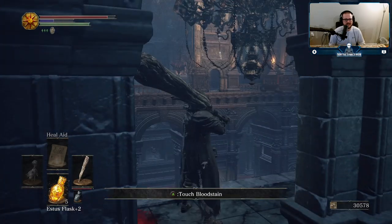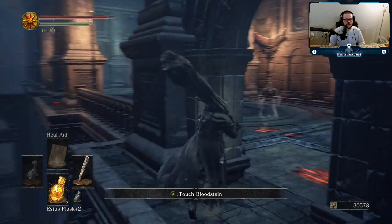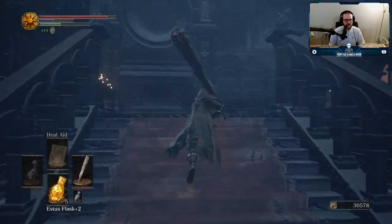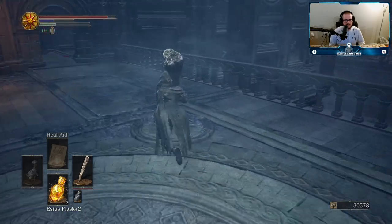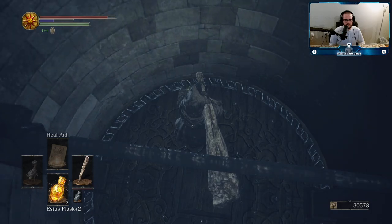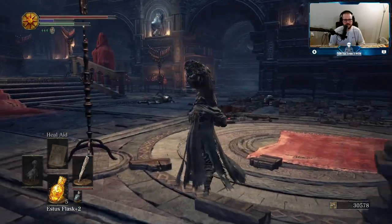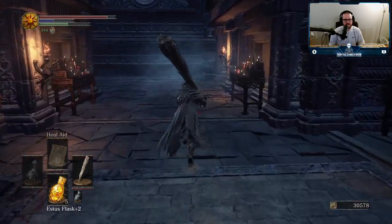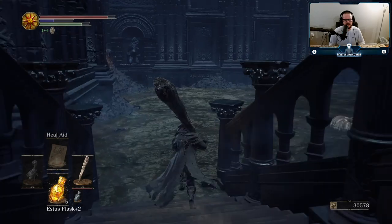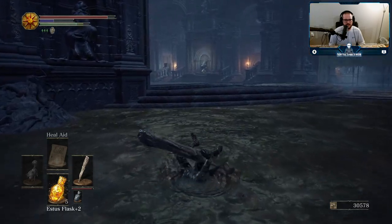Let's go explore where the giant would normally be attacking me. So like when I first walk in to the cathedral, there should be a giant — like the giant would normally attack me. It's probably gonna take me a minute to work my way back over there.